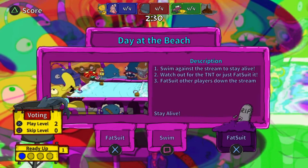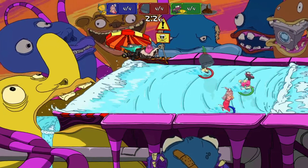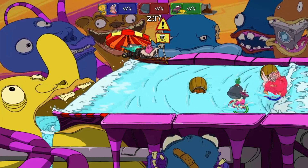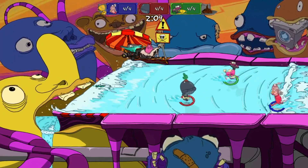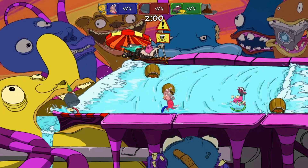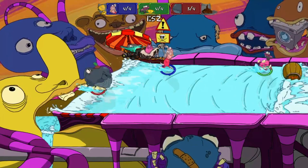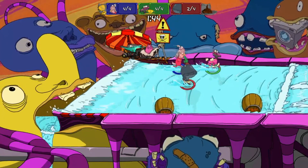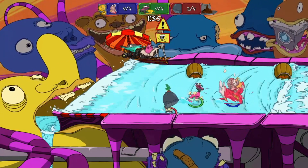Okay you're trying to bounce each other — yeah, you get right in front of somebody. Don't hit the TNT! I like that there's a cooldown — you can't just keep fat suiting, you gotta wait between fat suits. Oh yeah you saved it! No! You're right against the TNT too — if you're gonna hit one of those floats up there, fat suit it.